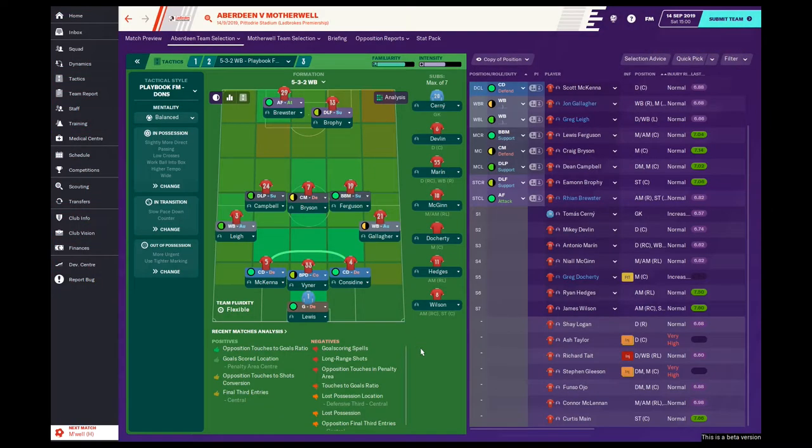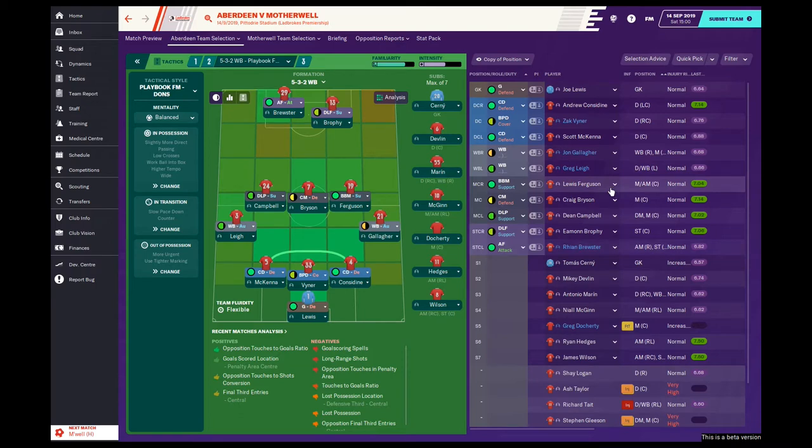So the starting 11 for the Motherwell game — we're playing a slightly different shape this time around, same system but a different shape. I think the key to this system is having two strikers maybe, still trying to figure it out. We're not looking decent at the back because we are conceding goals, but we're not too far away from where we should be. Joe Lewis in goal.